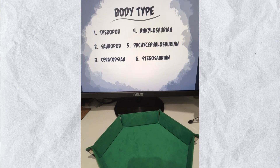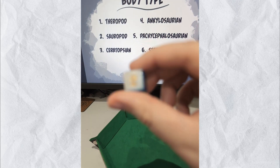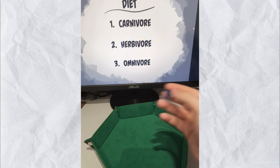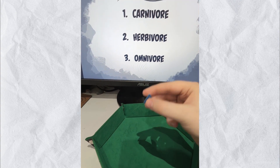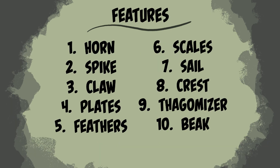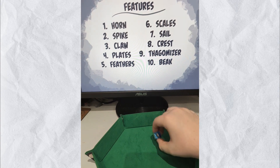The first thing to roll for is body type. We're starting off with a 2. I'm glad we're starting off with a sauropod, because they're the worst offenders of being boring. Next up is diet — what the sauropod is going to eat. Oh, that's a... Carnival. This is only the first episode of Roll for Dinosaur and we already have something interesting going. Now for the fun bit — the part which separates your megalosaurus from your therizinosaurus. Before we see which features we actually end up with, let's see how many we get to roll. Four. Okay, could be worse.